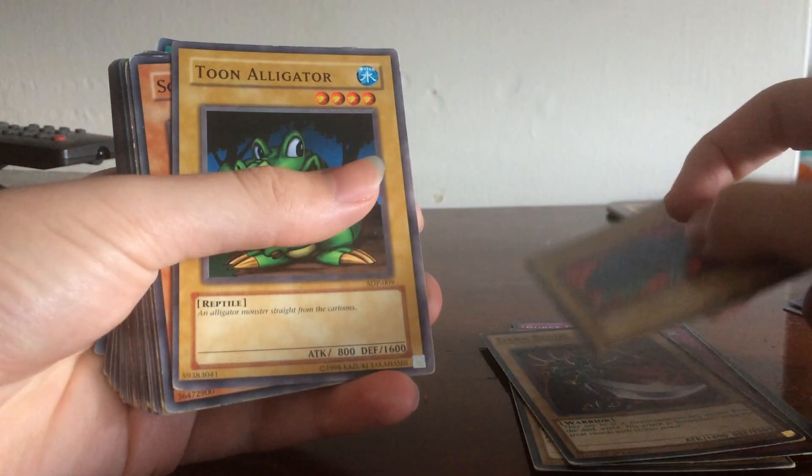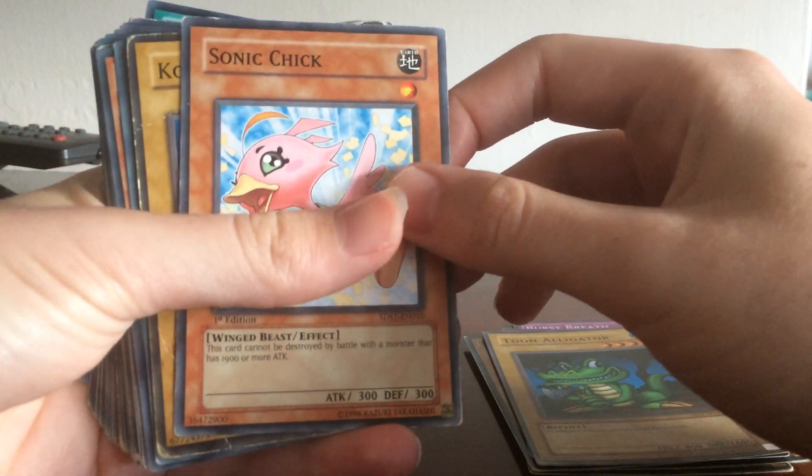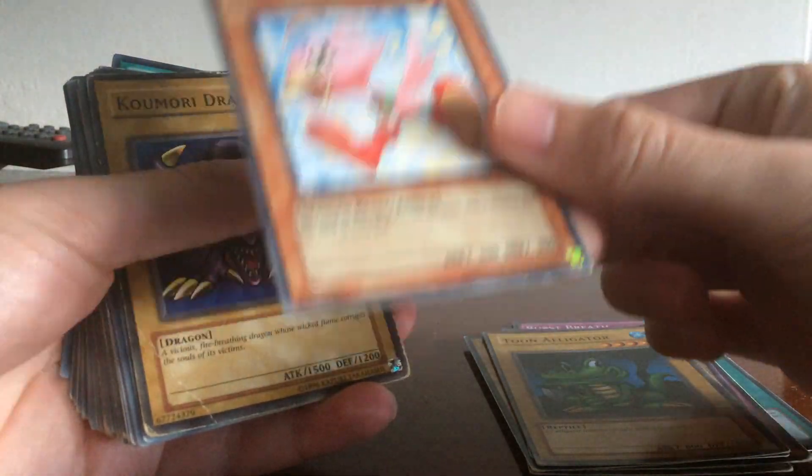Prevent Rat, Toon Alligator, Sonic Chick — very, very comedic card, Sonic Chick. Playing it in late game is really funny.